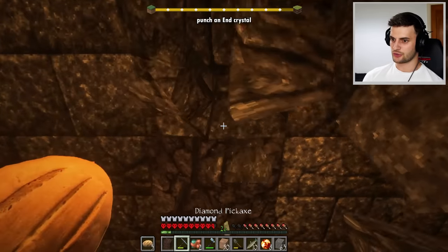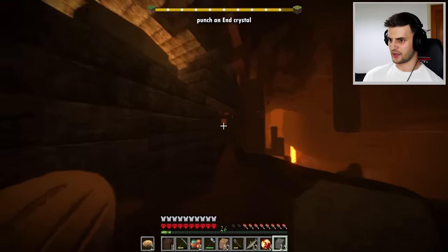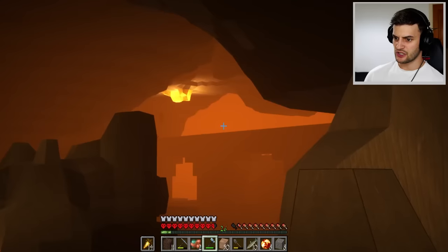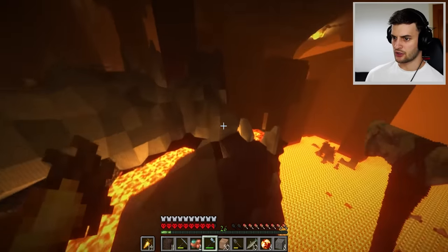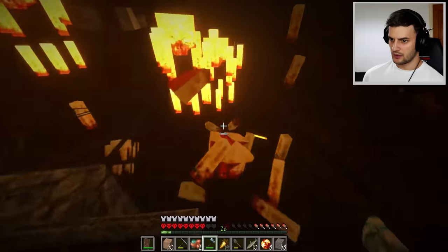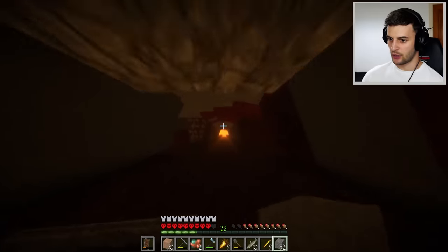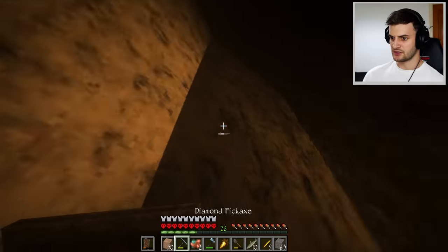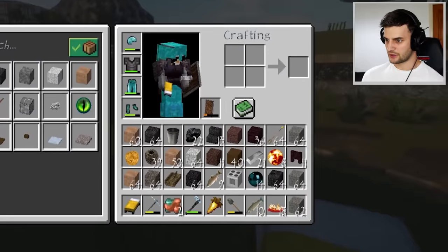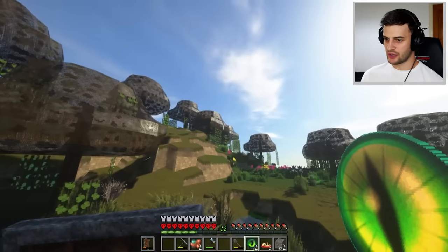My priority now is to find a fortress. It really feels like something I've never played before. The soul sand valleys are so weird to traverse. But I've spotted a fortress! Here's a blaze spawner — I'll craft myself a shield and get all the blaze rods. Nine blaze rods should be enough. Now I head back to the bastion where my portal is, dig my way out, and craft the blaze powder to make a load of eyes of ender. The final quest is to punch an end crystal.